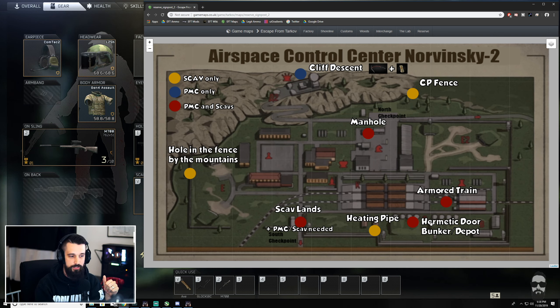Hot zone recap: there's a lot of loot in the Queen building, a lot of action at the train station, and the Pawn buildings and pond buildings also have a lot of loot with potential for heavy PVP.